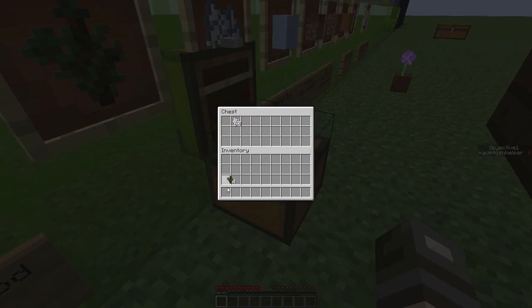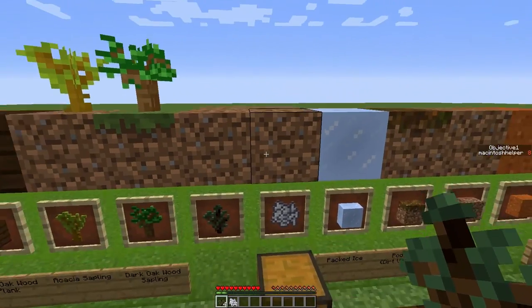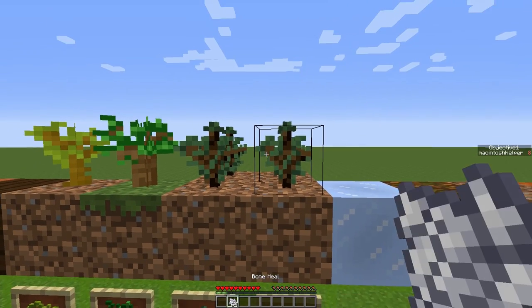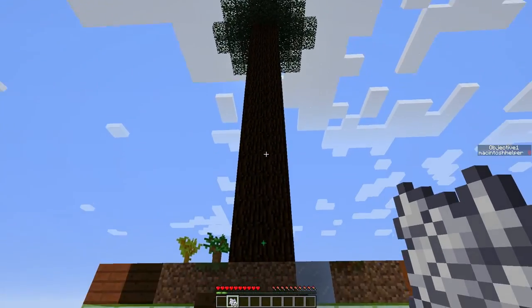You can get four spruce saplings and bone meal — you'll likely be needing a lot of bone meal, so make sure you have a stack of it at least. Place four of these on dirt, and using lots of bone meal, you can create a giant spruce tree.